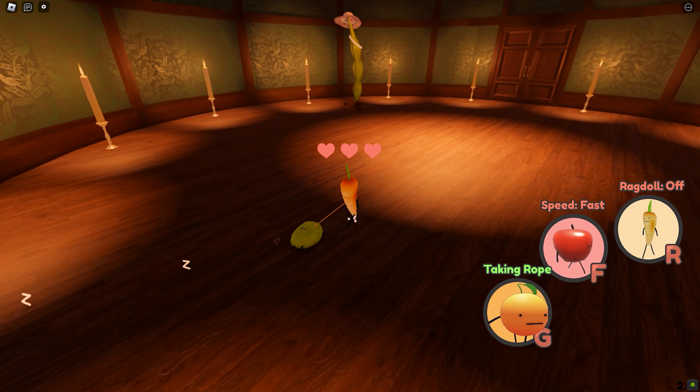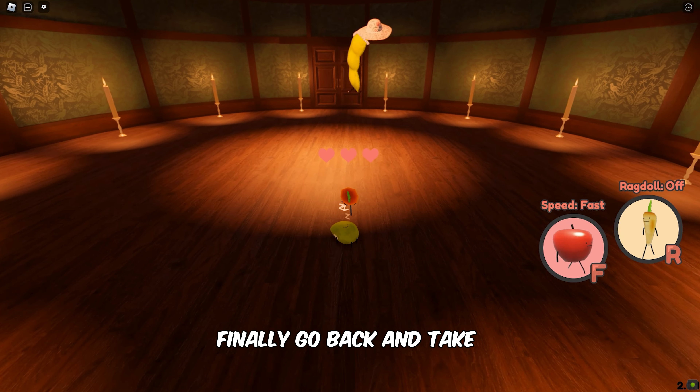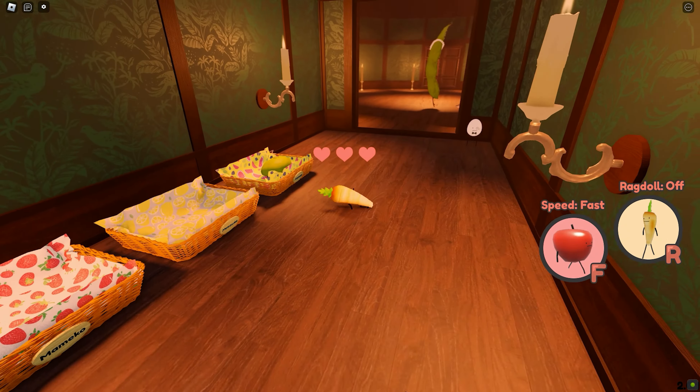To get the Butler Egg, you'll need to take all three Edamame brothers to their mother Edamame for the fourth time. So let's start by heading over to the washroom.